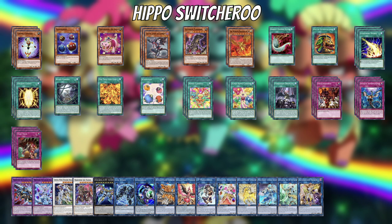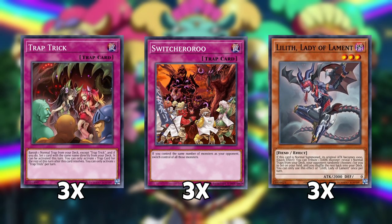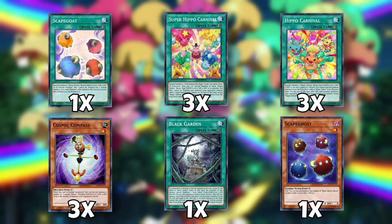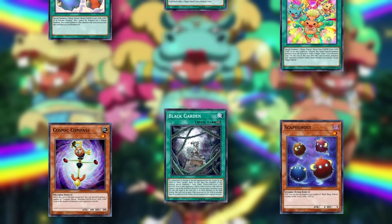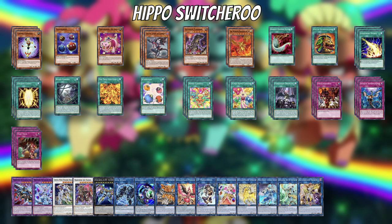However, to maximize our chances of getting it to work, we're playing nine copies of Switcheroo alongside a ton of ways to generate a different number of tokens. That way we have more freedom when trying to summon the same amount of monsters as our opponent. But I hope you guys remember how these work, because we still have to check out Game 3.